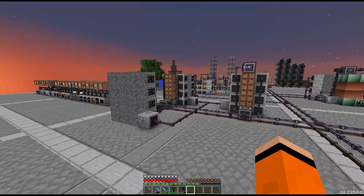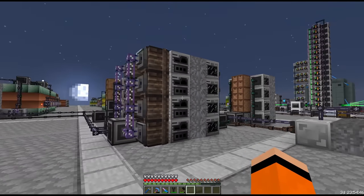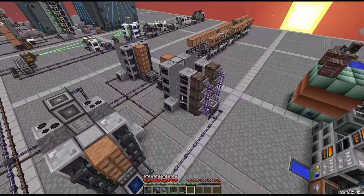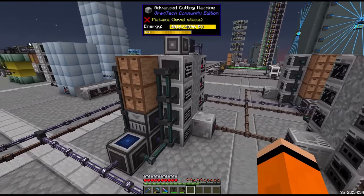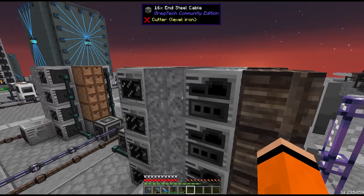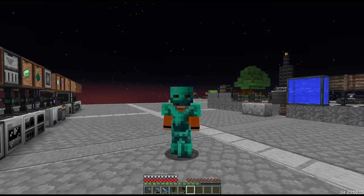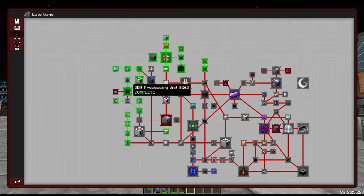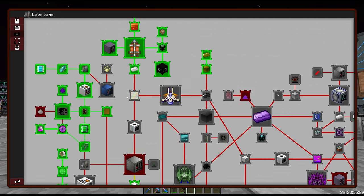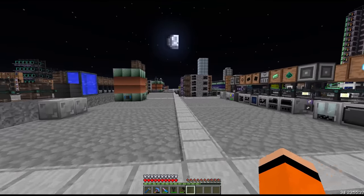You guys remember these crafting arrays we set up a few episodes ago — we've been upgrading them now and then whenever we need to. These setups can allow us to parallelize crafts, meaning we can craft more than one thing at a time in alloy smelters and the like. Even with 8 machines though, things can still be a little slow. The solution in this pack comes in the form of the processing array — Gregtech's best multi-block for sure.